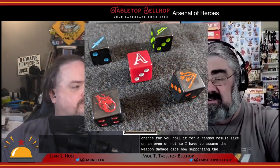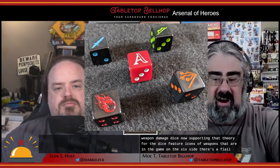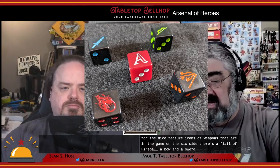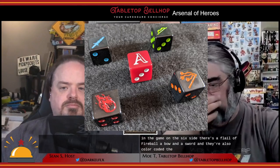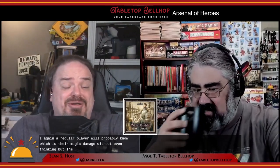Supporting that theory, four of the dice feature icons of weapons from the game on the six side: a flail, a fireball, a bow, and a sword. They're also color-coded — the flail is orange, the fireball is red. Then there's another die that's a standard D6 but with an 'A' on the six — the Aventuria logo. That might be for monster damage. A regular player will probably know which is their magic damage without even thinking, but I know I don't feel close to the target market for these dice.